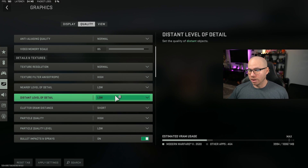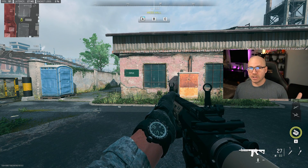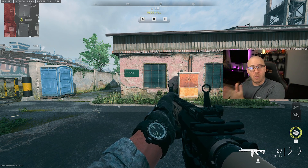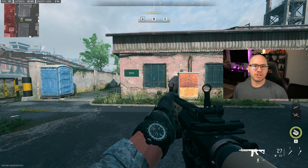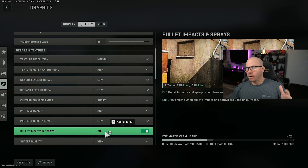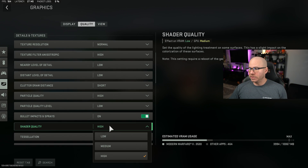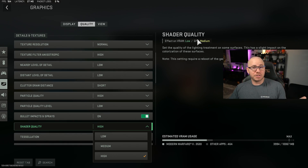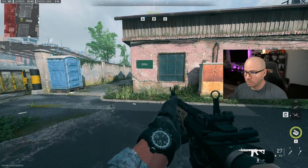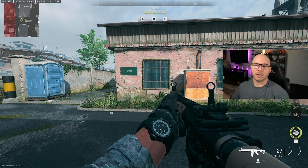For particle quality level, put it to low — this has the biggest effect frame rate wise. It doesn't change much graphically when fire happens, flames, thermites — it still looks the exact same. Notice my frames are now 191, going up towards 200. We started in the 160s and we're already up 30 just by changing a few settings. Bullet impact sprays I like to leave on — it helps slightly but I like to see where bullets are coming from. Shader quality I put on low — it has a medium effect on your GPU but shadows don't look that much different. No reason to have it on high.